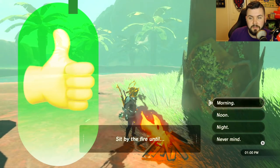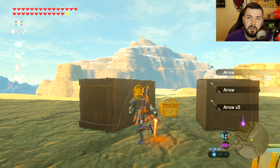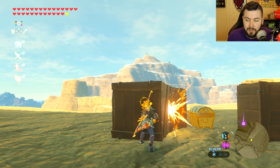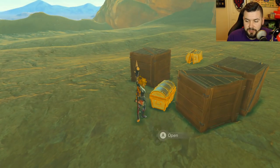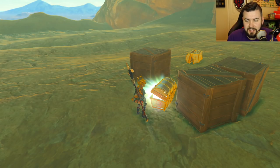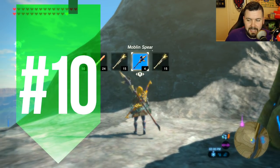Number nine is scanning amiibos that aren't officially released yet. I thought this one might have been patched since they just announced three new amiibos, but I scanned a spoofed amiibo and inside my chest — confirmed — you still get what you're supposed to get.